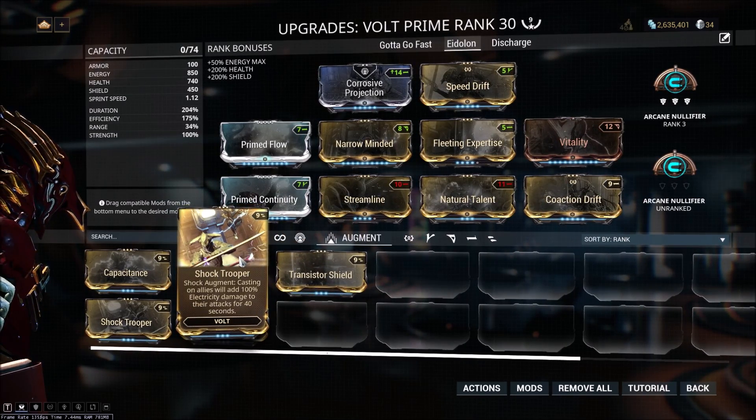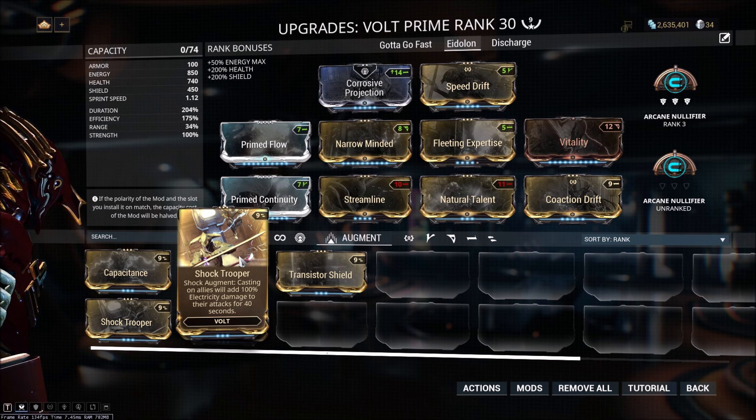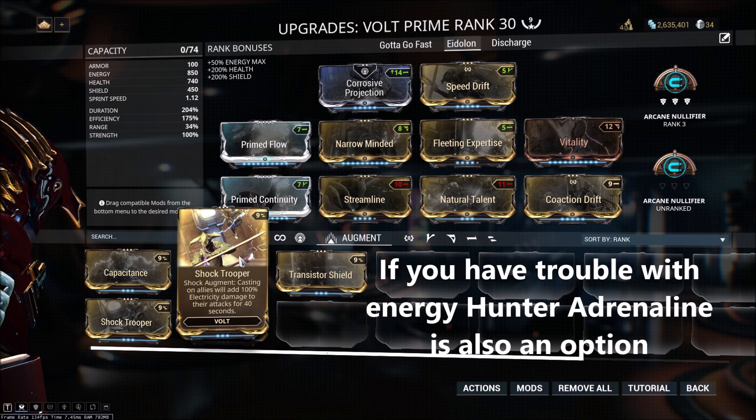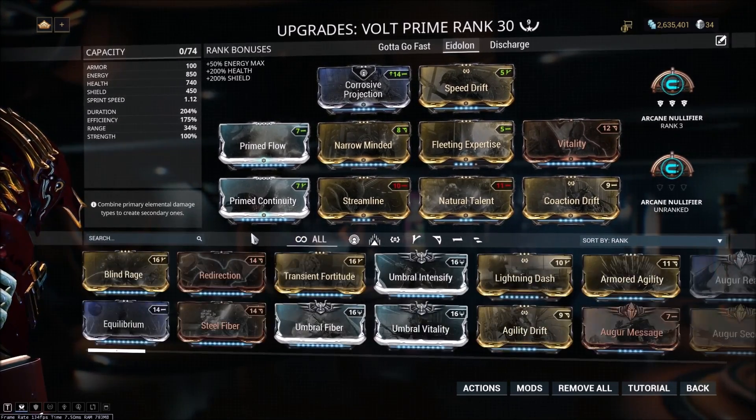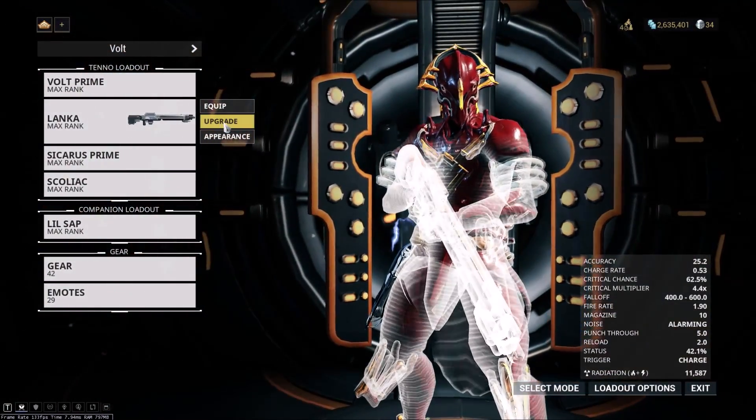You could also run the Shock Trooper augment, which you can cast on allies to give them an electricity damage buff. This augment scales with both power strength and duration, so if you're using it, you might want to invest in those. Honestly, I don't particularly find either of these augments necessary, but if your group is struggling on DPS, you could use Shock Trooper. And if you like the utility of moving shields around as well as giving you a little extra damage, Transistor Shield is fine.